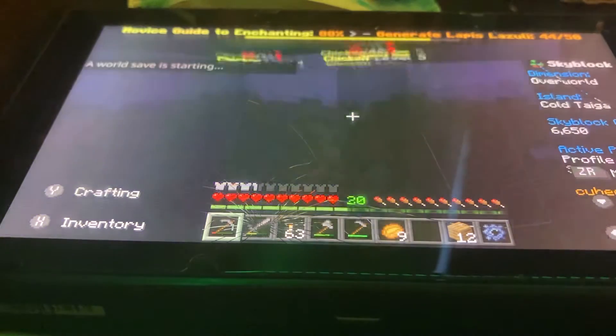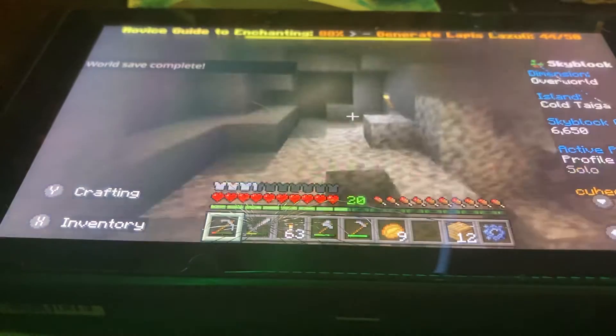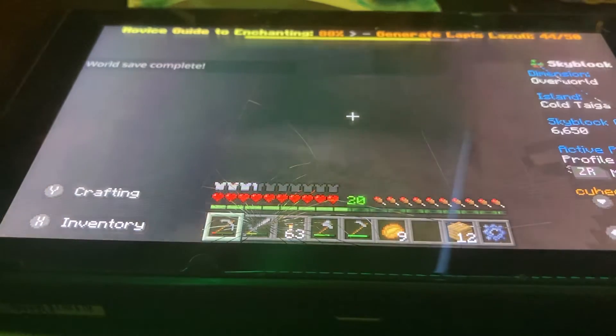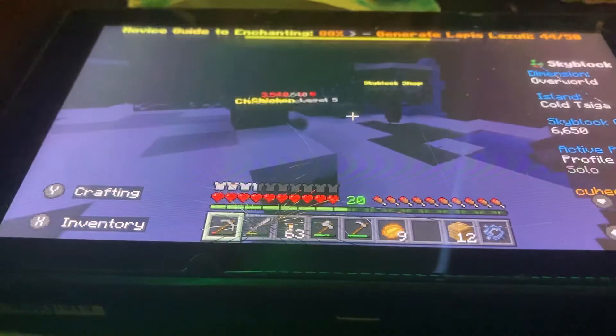We also got this random thing over here. We also got pink trees. Oh, this is my mine — it's on my third island. I'm just in here looking for generators, which I don't think I found. I don't know, I haven't logged in in a while.